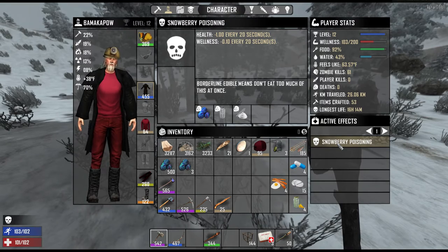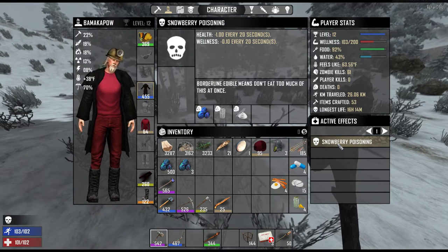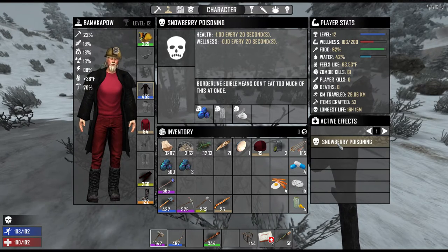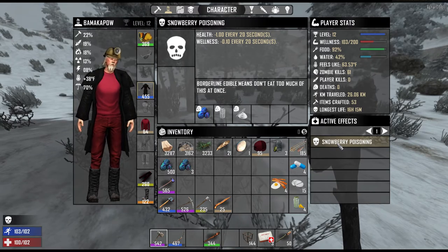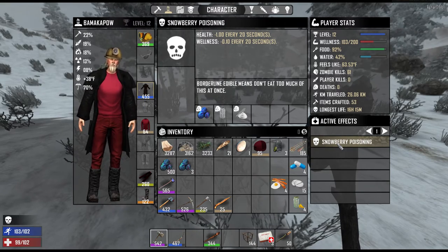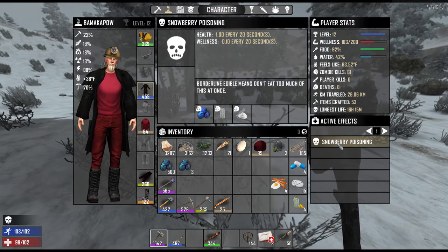Wellness drops a tenth of a point every 20 seconds — or one point every 200 seconds, roughly one point every three minutes and 20 seconds. While testing, I lost an average of two health points and two tenths of a wellness point during the duration of poisoning. A bit of quick math tells me that poisoning from eating snowberries only lasts an average of 40 in-game seconds.